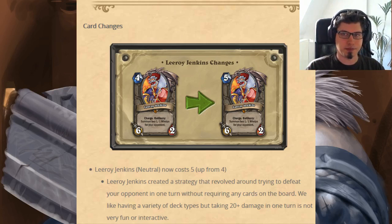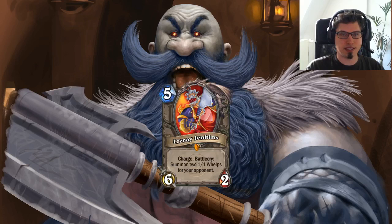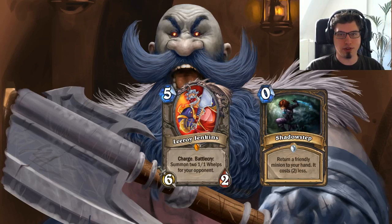The combo that was popular during the time of Miracle Rogue was Leroy Jenkins plus double Shadowstep. Leroy used to cost 4 mana, you played him, Shadowstepped him for 2 mana, Shadowstepped again, played him for 2 mana — dealing 18 damage. You could also play Cold Blood, maybe double Cold Blood, maybe prep, for dealing 18 plus a bit more damage. But this was the reason given in the patch notes — it wasn't the only reason.